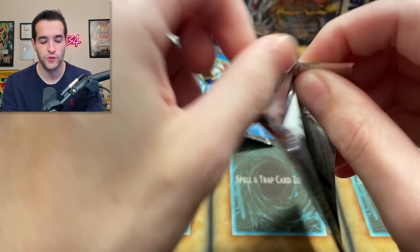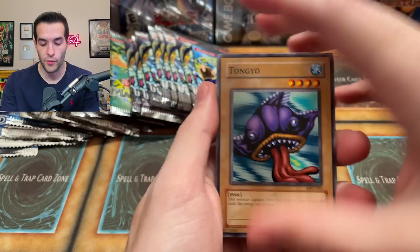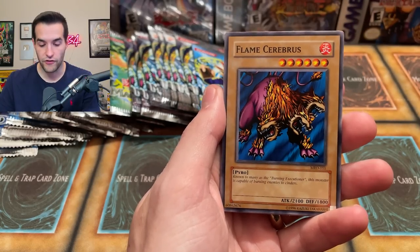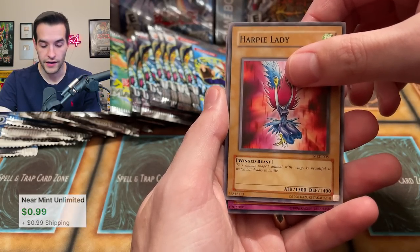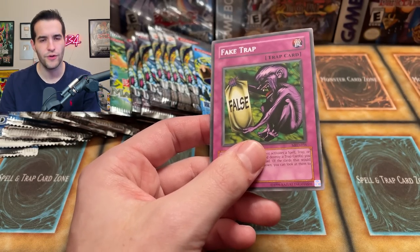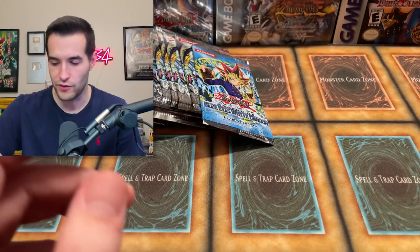Let me know if you guys like that educational section or if you want me to just get to the opening. Here we go — Metal Raiders pack pulls: Tongyo, Illusionist Faceless Mage, Hibakime, Flame Cerberus, Dreamclown, Blackland Fire Dragon, Empress Judge, Harpy Lady. It's weird on TCG Player they've now called the Harpy Lady 'original art' — some strange qualifier that was confusing when I was trying to find the price.